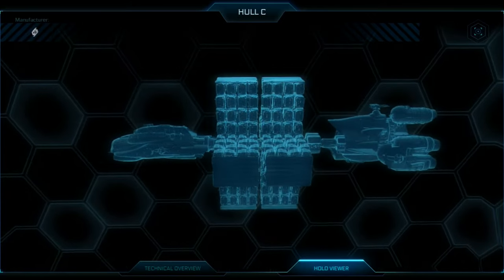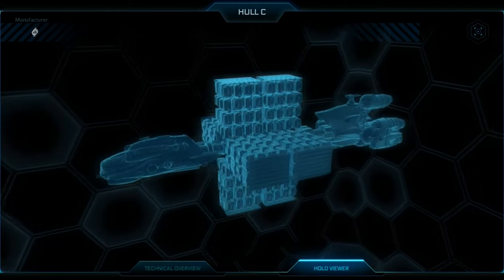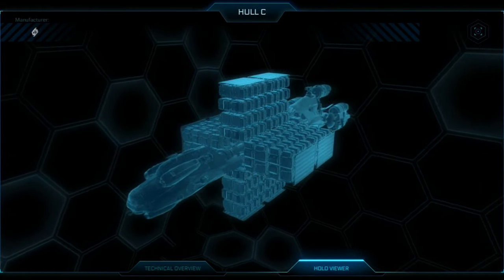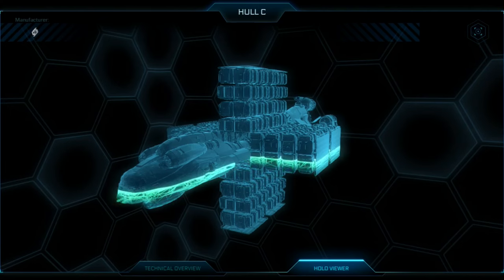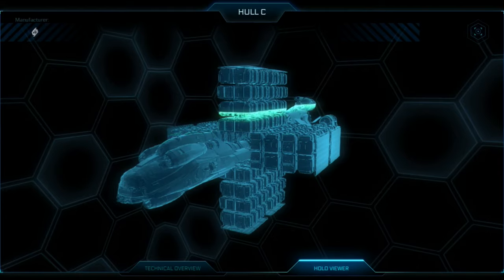All in all, I really like the Hull C and I think a lot of players are going to enjoy it as well, because it allows players to participate in that risk-reward system and gamble a little bit by going into those dangerous parts of the universe, while being able to hire some escorts and not be completely defenseless. If you do want to pledge for this ship early though, it did cost $200 last sale and that could go up. Remember that if you can afford this ship once the game comes out, you can always earn it in-game within just a few weeks.